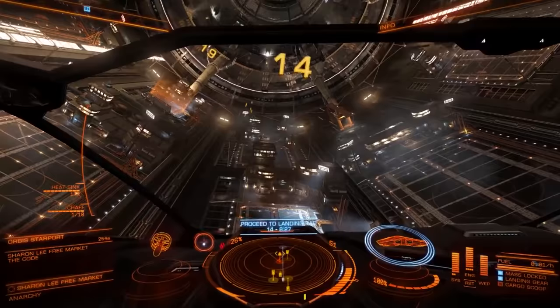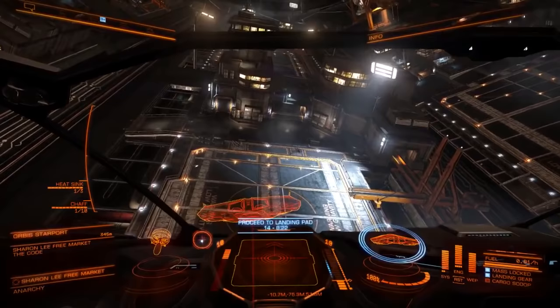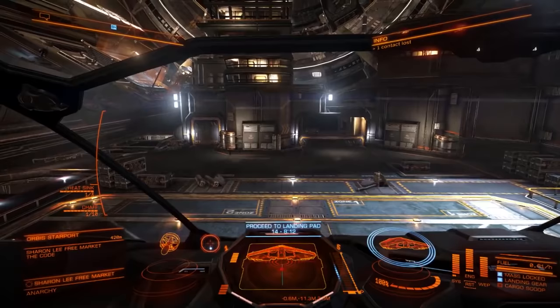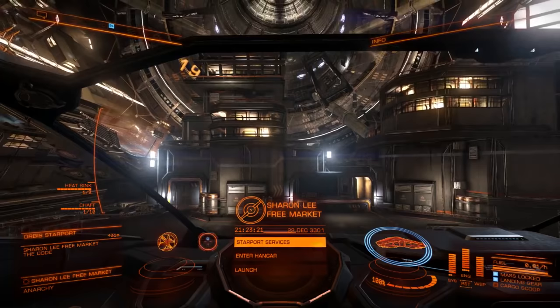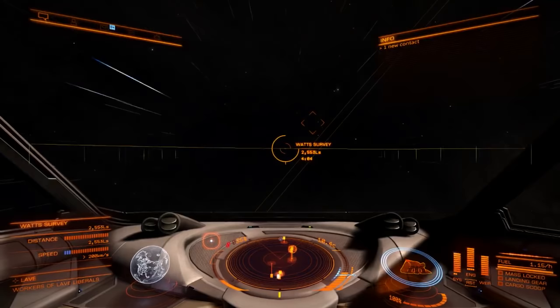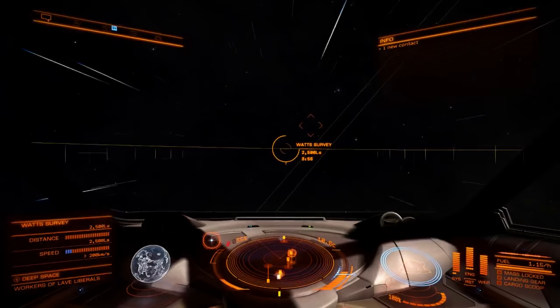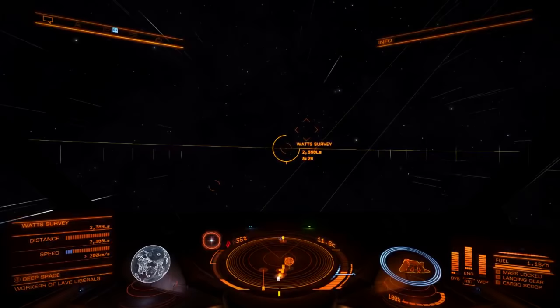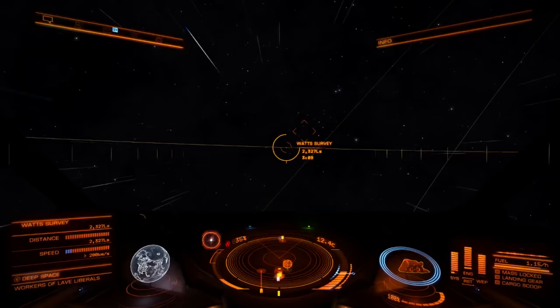So what is Elite Dangerous? You start off with a free ship — it's a little shitty ship, but it has a weapon on it and a little bit of cargo room, and you get 100 credits. You're thrown out in the middle of the galaxy. You can choose to play this in a single-player sense or as multiplayer hostile PvP, where you will be ganked by all the big ships. I strongly advise you do not go into open world until you are ready, because it's brutal out there.